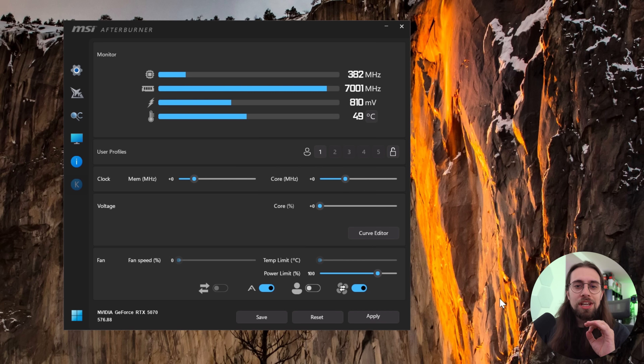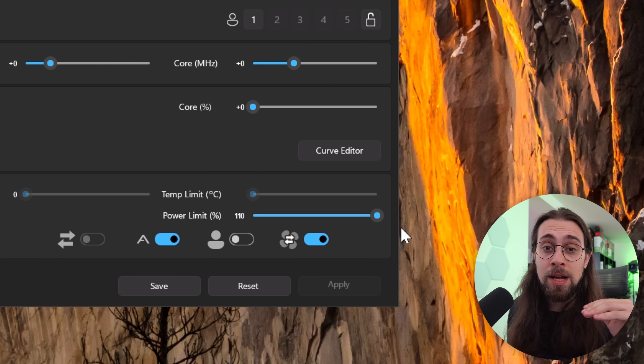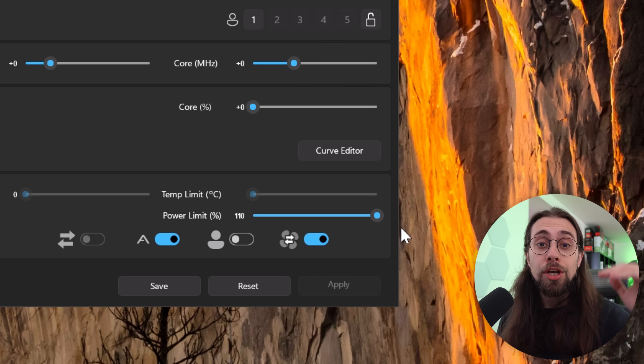If you're overclocking to get maximum performance, the first thing you want to do is go to the power limit and raise it to 110. This depends on your model — some may allow 115 or 120 — but on the RTX 5070, most models will allow around 10% more, so 110. Raising the power limit means the card has a higher power roof; if the card is already power-limited, increasing this allows it to consume more power and automatically boost clocks higher.